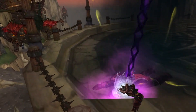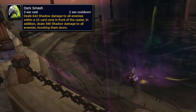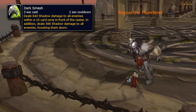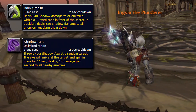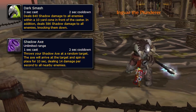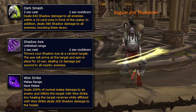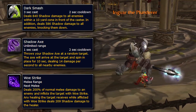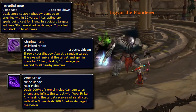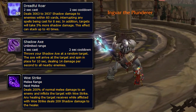In phase two he uses Dark Smash — like Smash but damage in a cone that also knocks everyone down and stuns them for two seconds. Shadow Axe has him throw an axe at a random player that then spins in place doing AoE damage. Blow Strike is a curse placed on the tank that causes any healing done to the target to deal damage to the healer — this can be decursed. Lastly, Dreadful Roar works like Staggering Roar but interrupts spells for eight seconds.